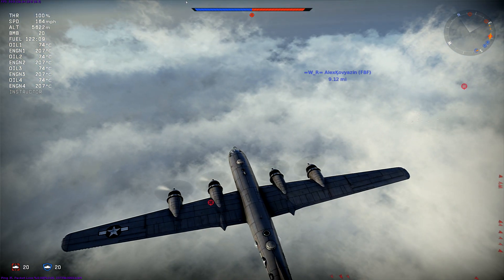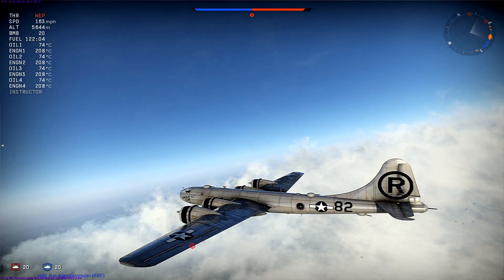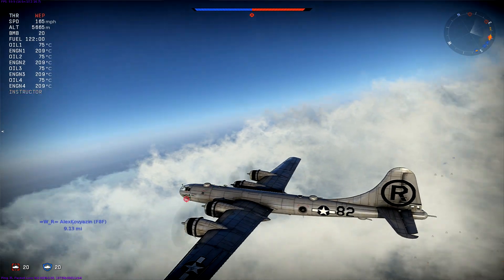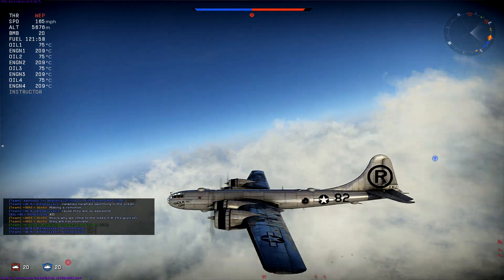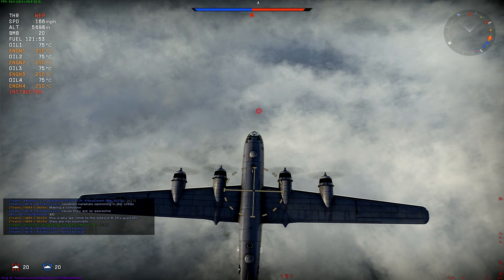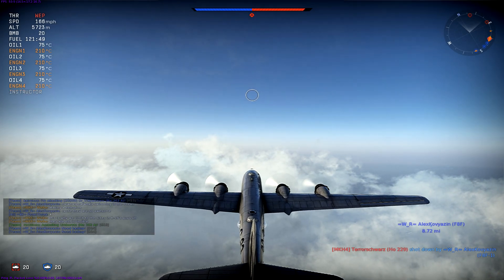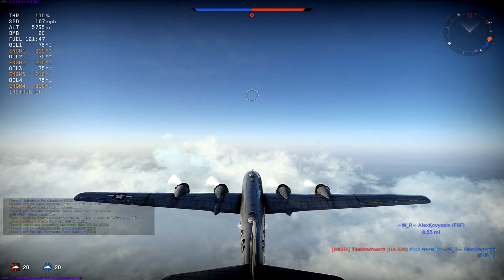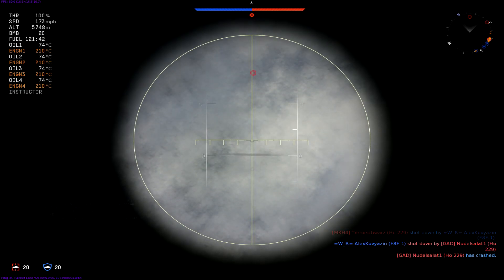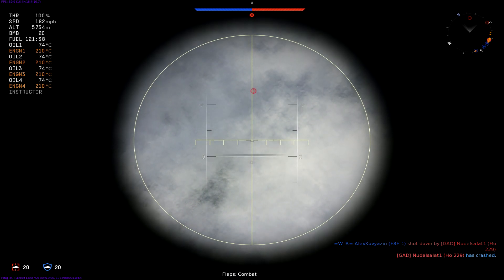On armament, it comes with 5 turrets with dual 12.7mm M2 Browning 50 cals, and then the rear gunnery position with 2 M2 Browning 50 cals. Ammo amount is 5,050, which isn't too bad. Reload time is 20 seconds.